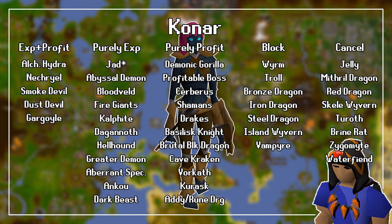Next, let's look at Konar. For both good experience and profit, you should slay the Alchemical Hydra when assigned Hydras, Nechryaels, Smoke Devils, Dust Devils, and Gargoyles. Purely for good experience, you should slay Abyssal Demons, Bloodvelds, Fire Giants, Kalphites, Dagannoth, Hellhounds, Greater Demons, Aberrant Spectres, Ankous, and Dark Beasts.